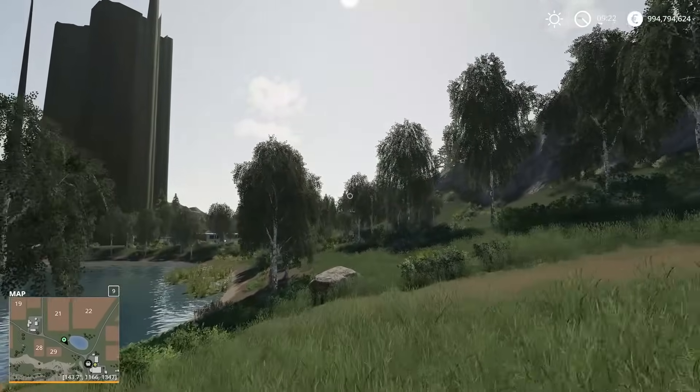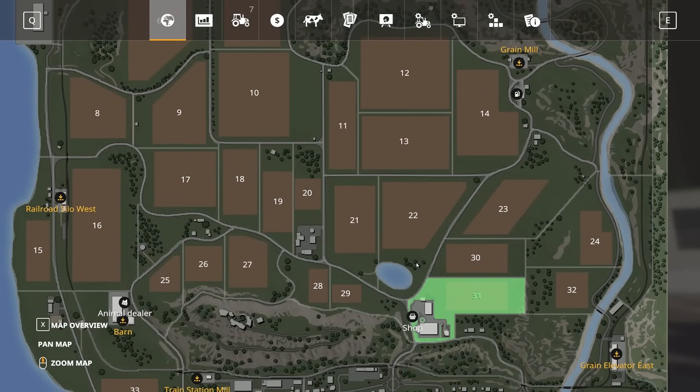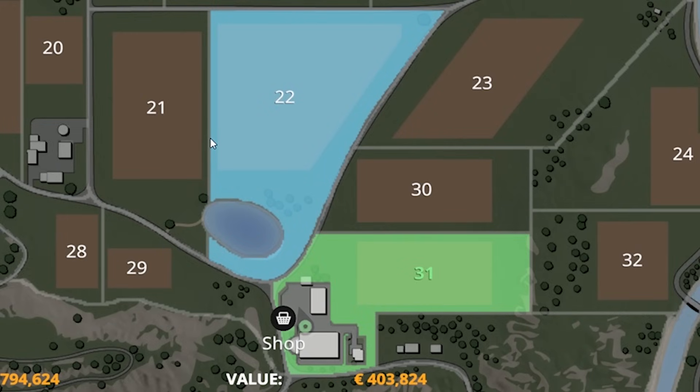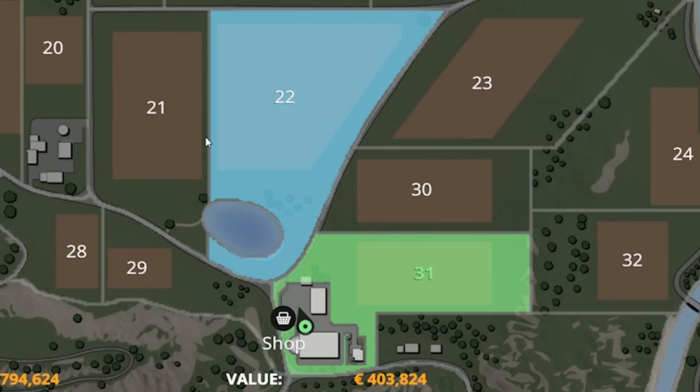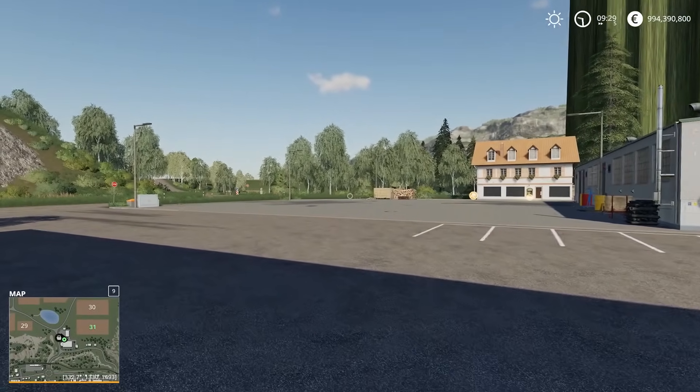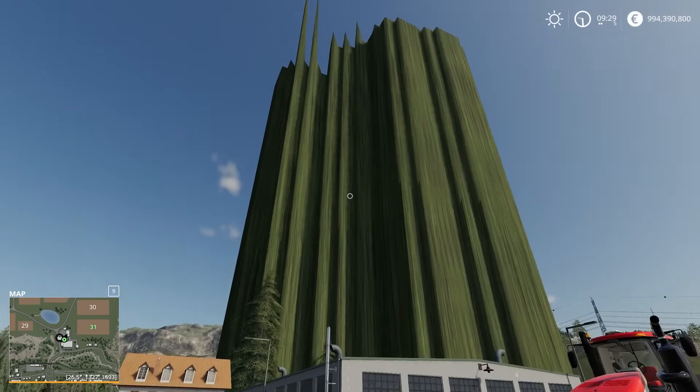The first thing we need to do is buy some stuff. First of all, we need a suitable piece of land — something preferably not too far from the shop because I don't want to have to drive too much, but also big enough to have some fun with. I'm thinking this awkward shaped lot. $403,000 I think is going to be worth it. It even comes with a pond.